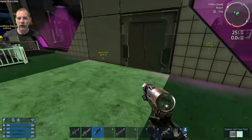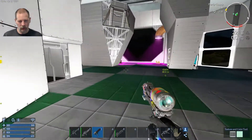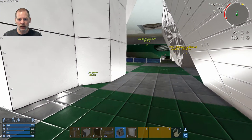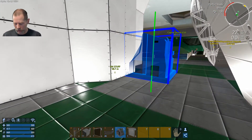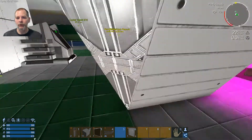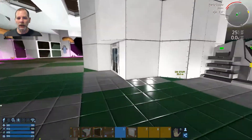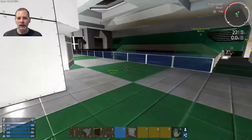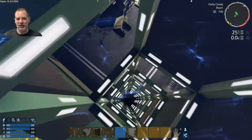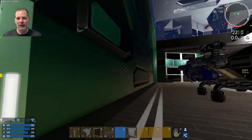Then we'll put in the armor locker on this other side. We're going to put it there to kind of mirror what we did with the other side, and then put a door in there too and do the same thing. You guys don't need to see all that extra detail on the other side. All the doors are closed — nice.